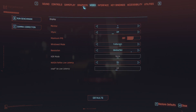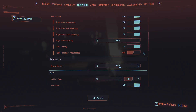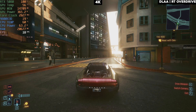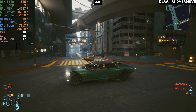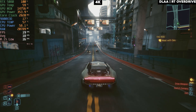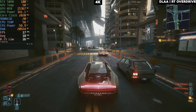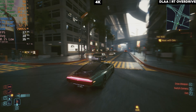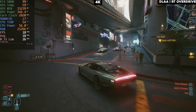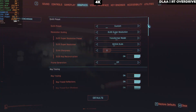Starting off on 4K maxed out with path tracing and DLAA settings, no frame generation for now. On native settings with path tracing maxed out on 4K, you're getting 18 FPS, close to 20 FPS. Memory is maxed out at 15 GB used, and GPU power is going above the 360W power limit. The GPU is at its absolute maximum and can only pull 17 to 18 FPS — that's the raw power of the 5080 on 4K in Cyberpunk.